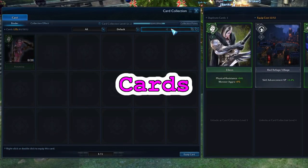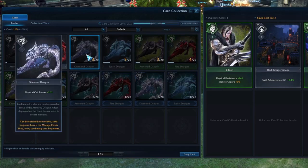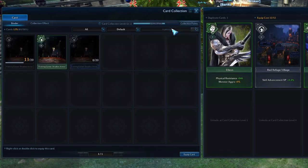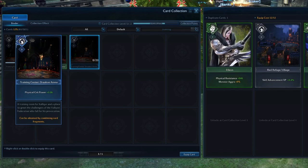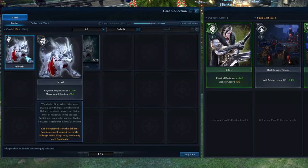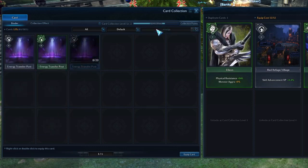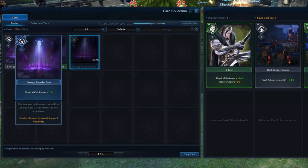Which cards to use depends on your collection level and which cards you have unlocked already. You should try to increase physical amplification and physical crit power by as much as possible. The best cards for that are Hasmina, Fire Dragon, and Training Center Dracon Arena. Other good options are Blood Festival Elin, Halrath, Diamond Dragon, Energy Transfer Post, and Highwatch. Crayfish can also be useful if you haven't reached Crit Cap yet and you still have card slots and 4 points left at the end.